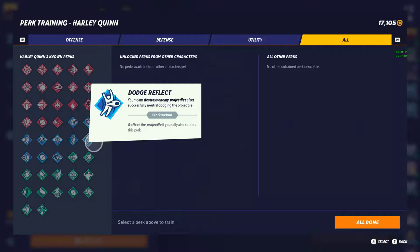Dodge Reflect — this is a tier 2 perk that destroys projectiles after neutral dodging, and if your teammate also runs it, it reflects those projectiles. I really want to say tier 1, but the fact that you have to neutral dodge makes it a little more difficult. The game is so fast-paced that if they're shooting projectiles, they're most likely following up right away. Even though you spot dodge that attack, they're literally coming right at you. Having your teammate run it to reflect is pretty good, but there's about a one-second delay before it reverses trajectory. So tier 2.